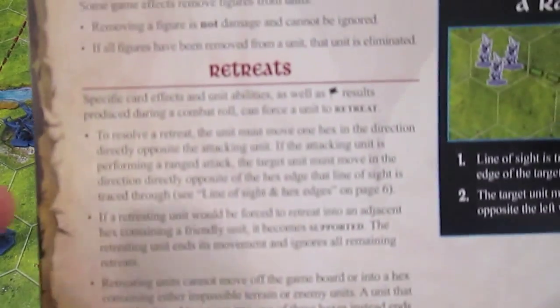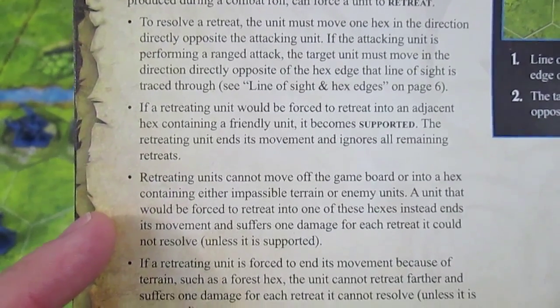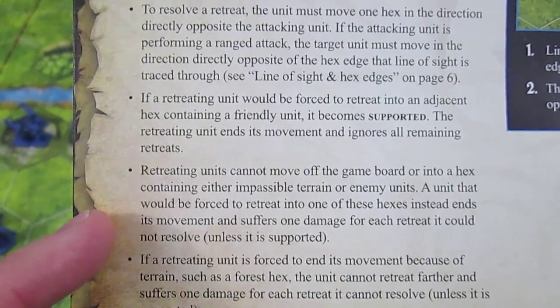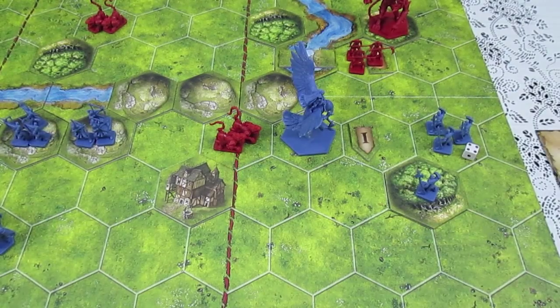Looking at the reference guide under Retreats, it says: retreating units cannot move off the game board or into a hex containing impassable terrain or enemy units. A unit that would be forced to retreat into one of these hexes instead ends its movement and suffers one damage for each retreat it could not resolve. The way I'm reading that, because they cannot resolve the retreat it must be turned into damage, so the Ferocity ability would not come into effect. That's how I'm going to rule it — if you think that's incorrect please leave a comment.